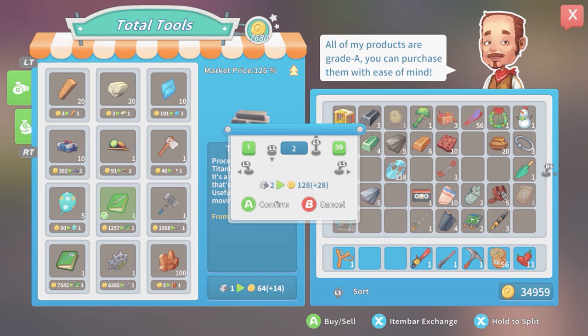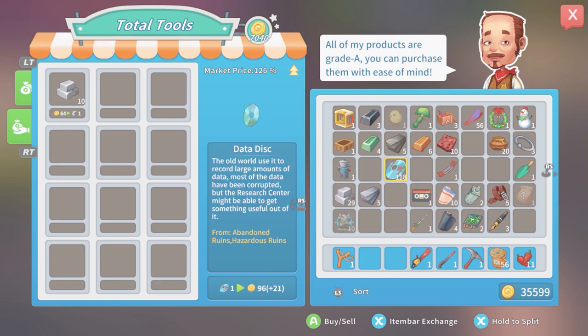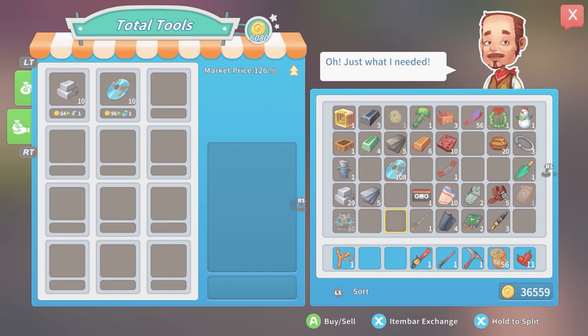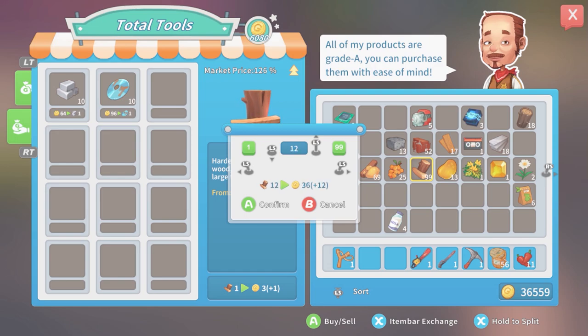Titanium bars — okay, sell some of those. One data disk equals 96 — we'll take that. Oh, just what I needed. I need to get rid of some of this stuff here. The wood gives me three. Tree sap gives me a bunch as well. I think I can do without a bunch of this — the trees I've been getting here.